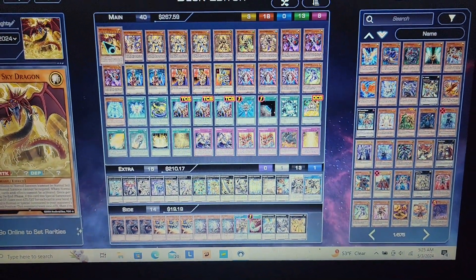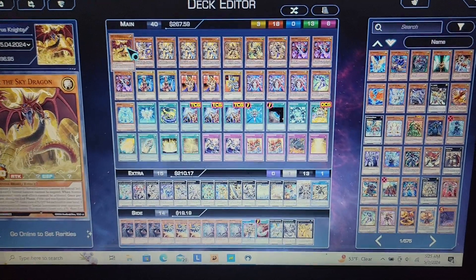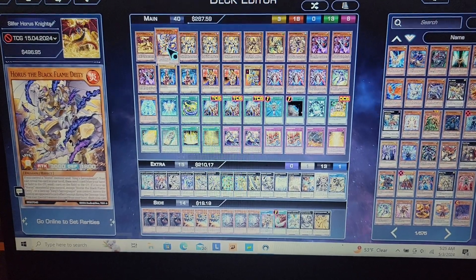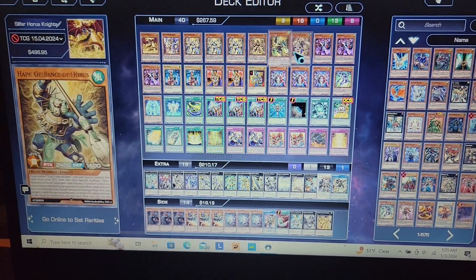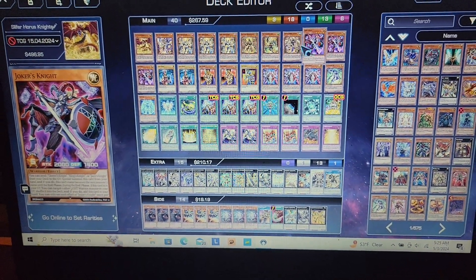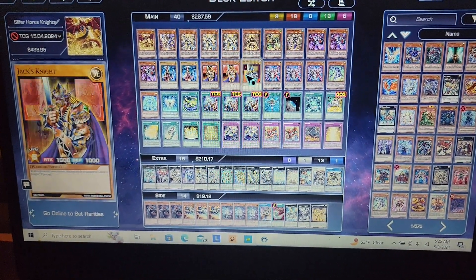So this is the build — I have all the cards there. For Slifer, I'm running one, plus one horse one, the father, three amenities — one of each of the others. I'm playing three Joker's Knight, two Queen, two King, and one Jack.